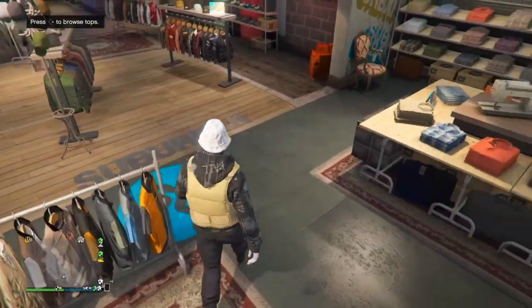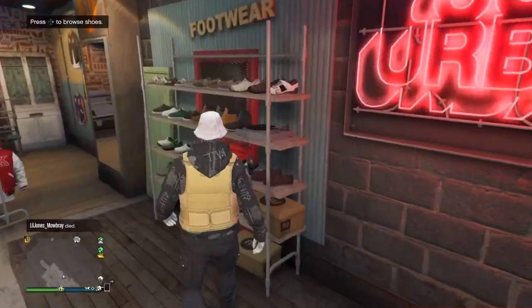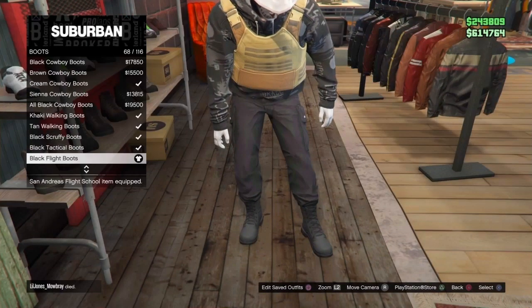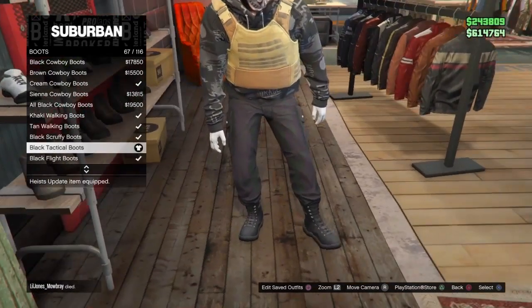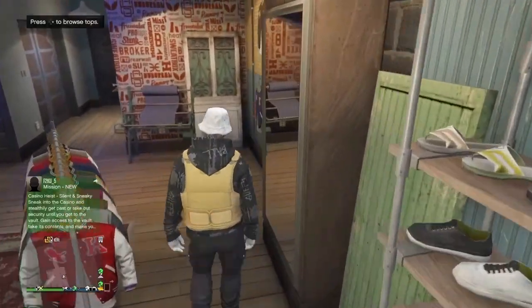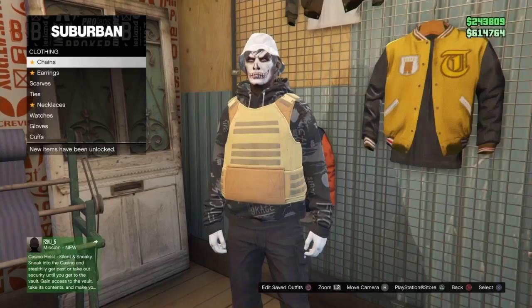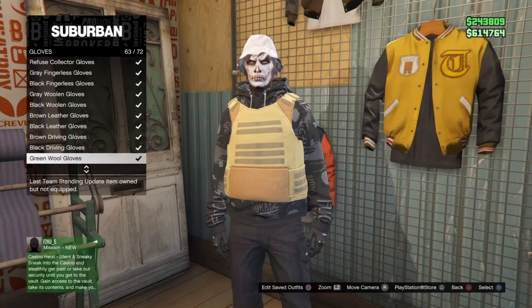Once you've done that, make your way over to the shoes section. This part you don't really have to change much because there are only two options. Go to boots — you can either put on the black tactical boots or the black flight boots. I'm going to be putting on the tactical ones because the laces look better. Now from there, go over to accessories, go to gloves, and put on the black armor gloves or the bike gloves.